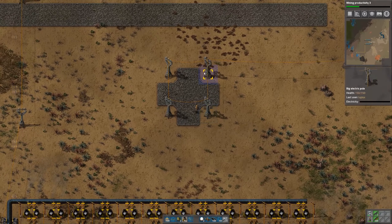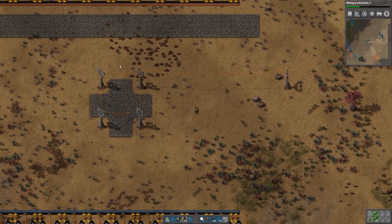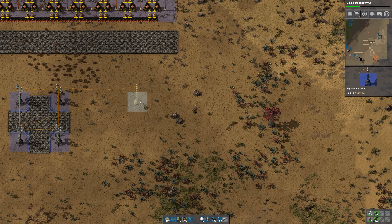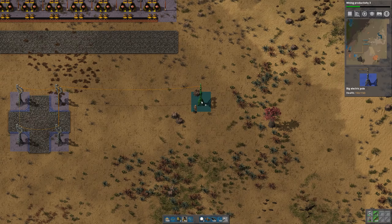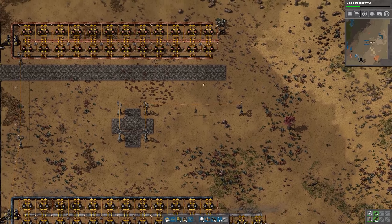I was rethinking the layout of the city blocks. Even though this is kind of a waste of big power poles, I think I'll set it up this way - four of these, one in each corner of the intersection. This is one full distance of a large power pole, and I think we can use that to define at least the width for each section. The bus will run this way, and we'll have all our little production areas up here. I may not segment the height like this, but we'll at least do it on the width, so we'll have a nice orderly layout in the main base.